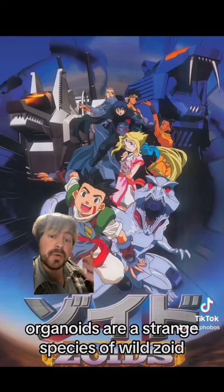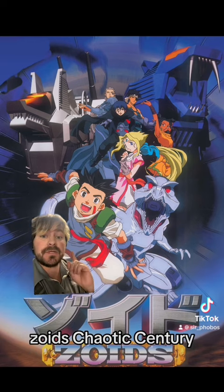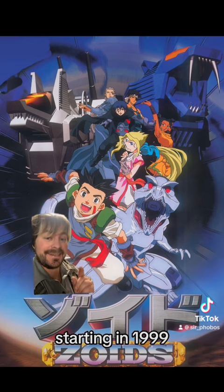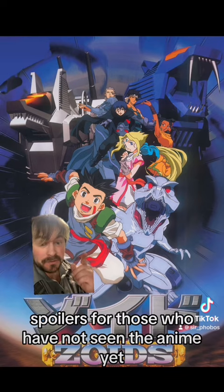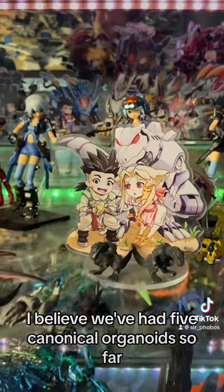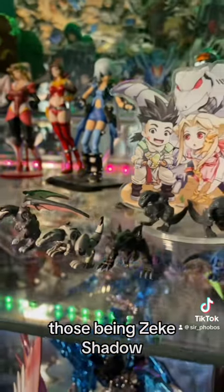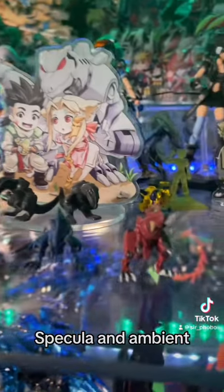As far as we know, organoids are a strange species of wild Zoid, most of which appeared in the first Zoids anime, Zoids Chaotic Century, starting in 1999. And by the way, spoilers for those who have not seen the anime yet. I believe we've had five canonical organoids so far, the first appearing in Zoids Chaotic Century, those being Zeke, Shadow, Specula, and Ambient.